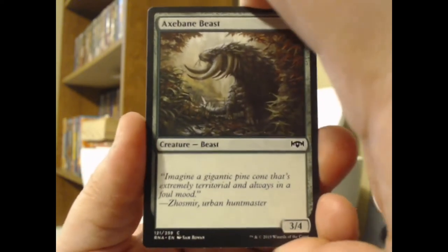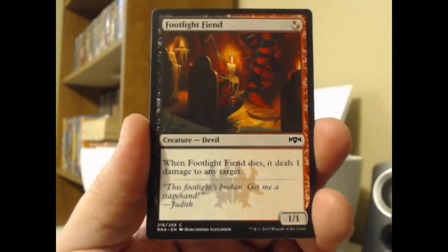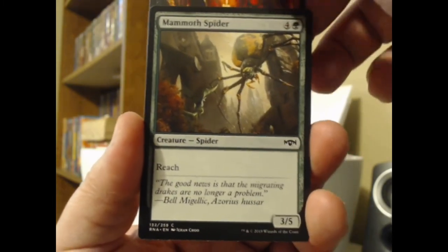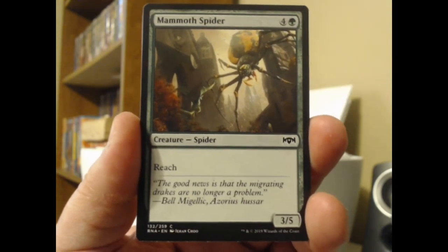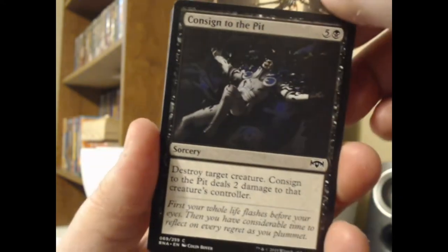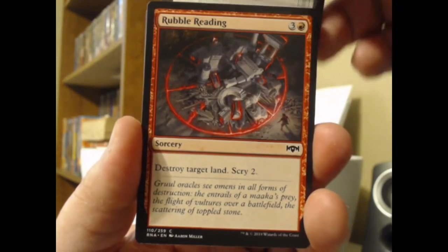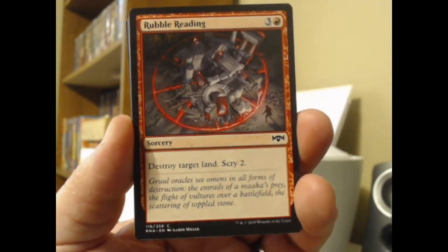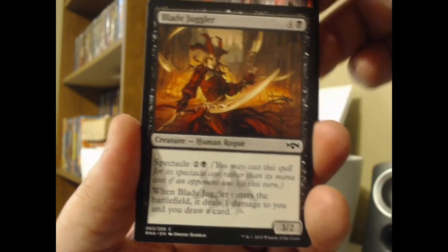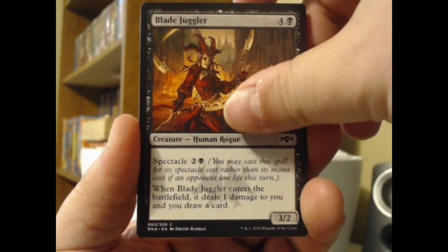Axebane Beast — this one is just plain vanilla, no abilities at all whatsoever. Not a lot in the way of big-time abilities in this pack. Footlight Fiend — when it dies, you deal one damage to any target, which is kind of a thing for devils. Yet another French vanilla creature — a Mammoth Spider. Nobody really cares about spiders. I do to some extent; I'd like to build a spider tribal deck someday just to say I did it. Consigned to the Pit, which is what I'm going to do with most of these cards after this opening is over. Rubble Reading — destroy target land. Everybody loves having their land destroyed. And then you scry two, which is a little unusual for red to have scrying. Blade Juggler — that sounds a little dangerous. Don't hurt yourself there.